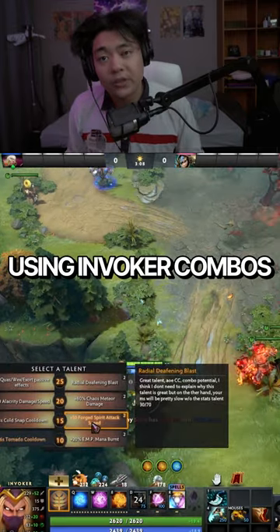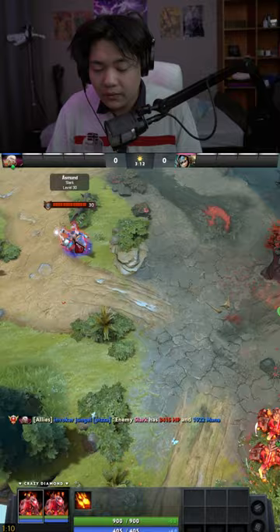How to properly pick off using Invoker combos. Forges and Alacrity — precast it, then scout with Forged Spirit, then cast Meteor and Blast.